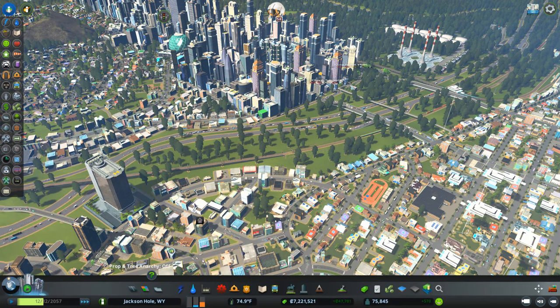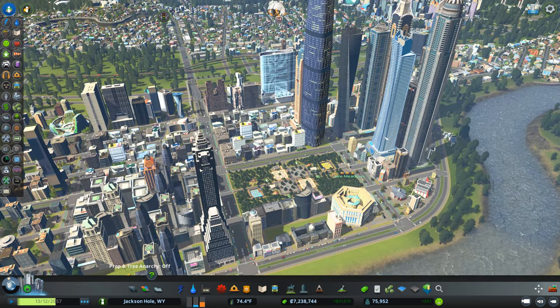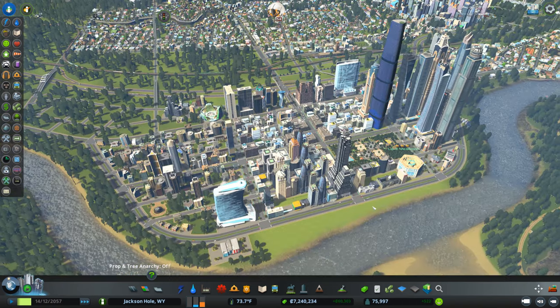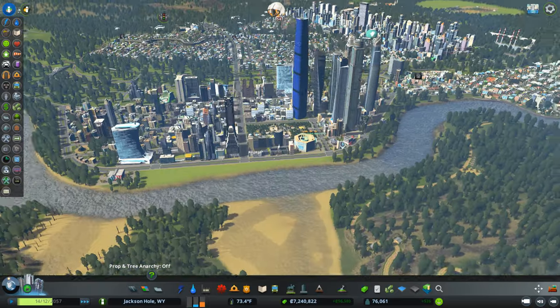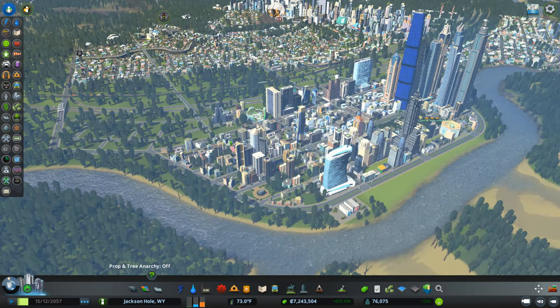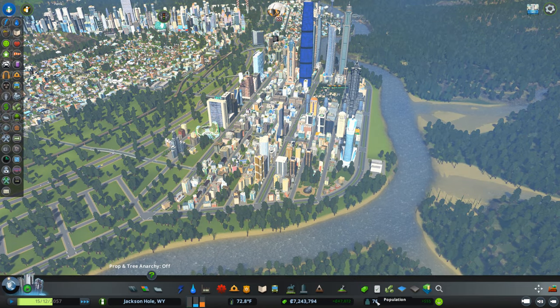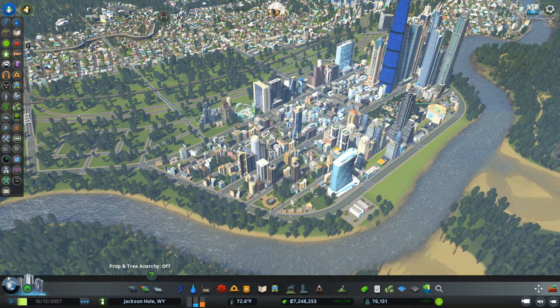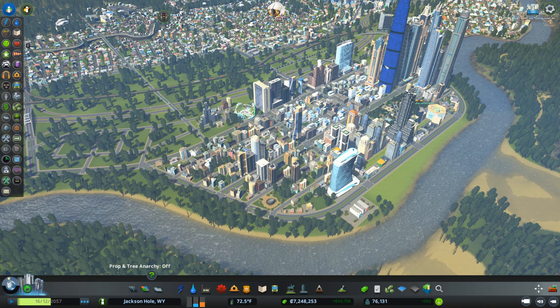Hello and welcome to City Skylines. My name is Christopher Tarantola, your humble host, and we are playing Jackson Hole, Wyoming. The city is really starting to take off. We've added 25,000 people, based on these numbers here, in the last two to three episodes, basically with just this one area. That's basically a 50% increase in population in a matter of just maybe a day or two of game days, game time.